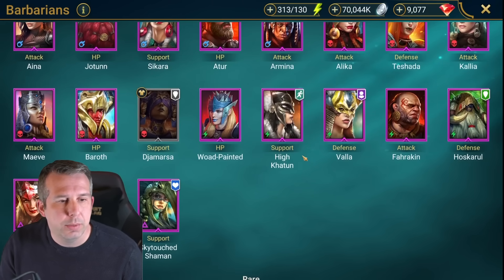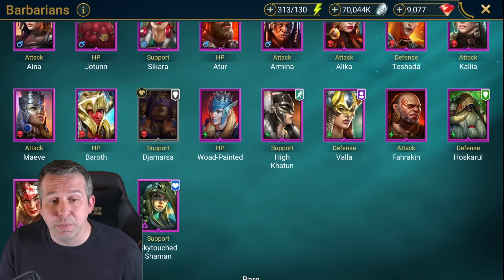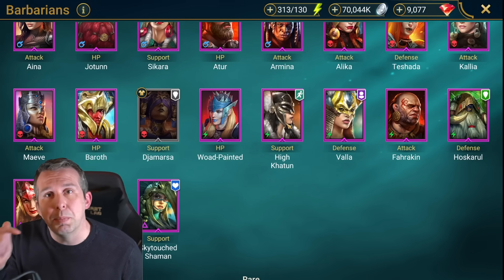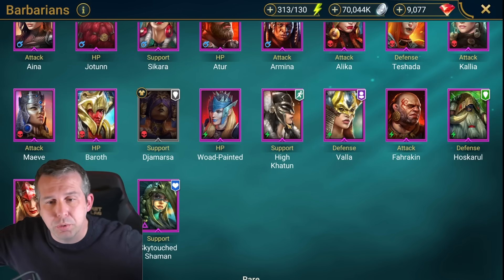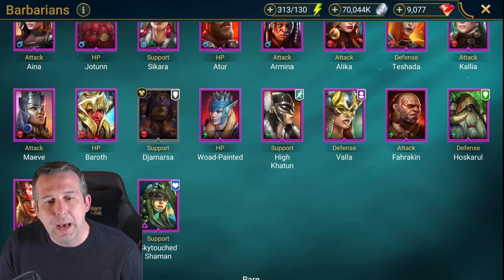Painted: great healer with her A2, that's about all she's got. High Katun: really good champion, you get her as a freebie on day 30. Really good increased speed, puts decreased speed on enemies, and does a turn meter drop on enemies as well - actually very underrated, really useful right through the mid game. Bala: not worth building outside of a War Maiden again, weak source decreased defense.